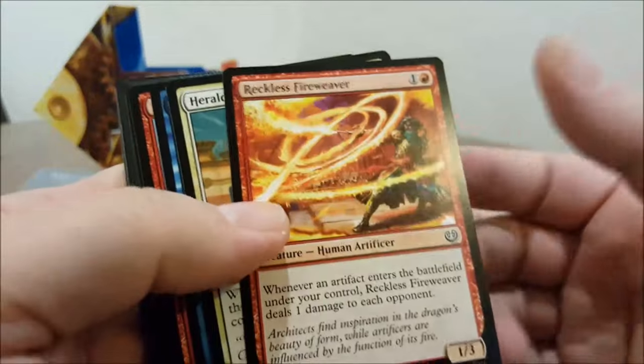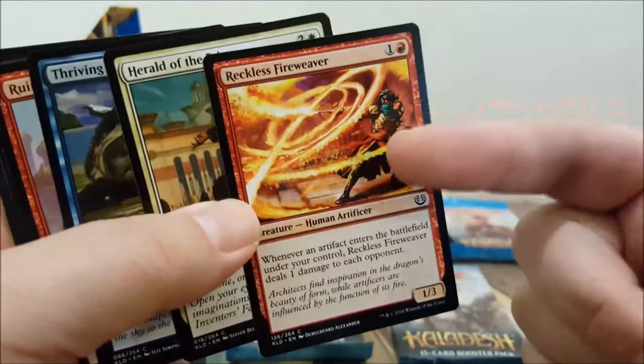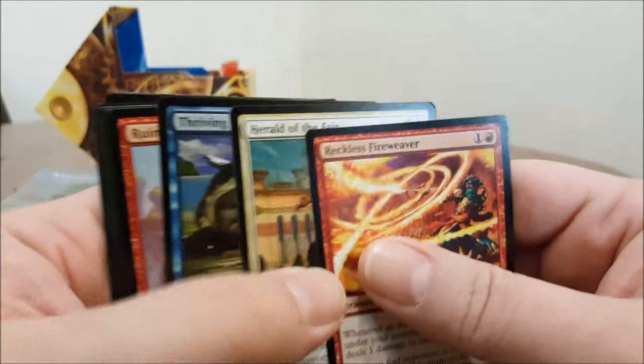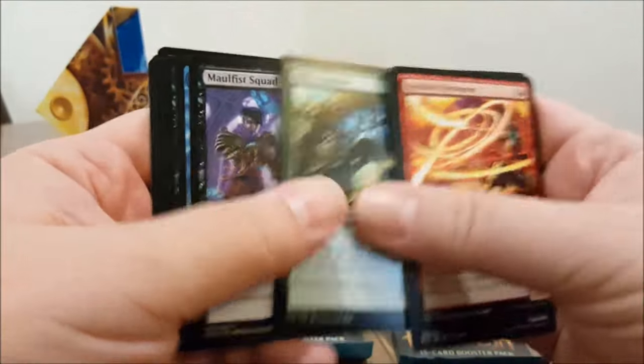We'll skip all the commons as usual, except Reckless Fireweaver, which is amazing in certain red decks. That was my deck last night — I was playing red-blue because I cracked Chandra, which was amazing.